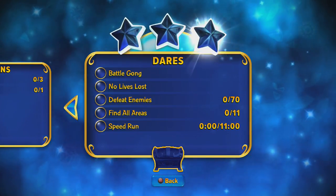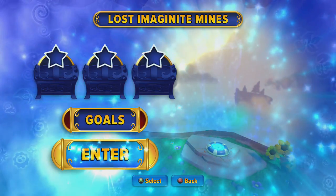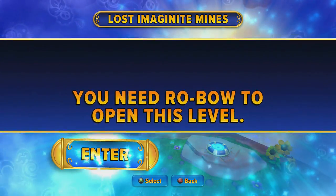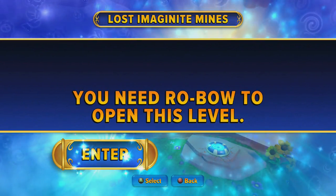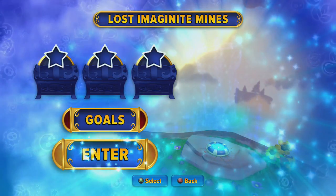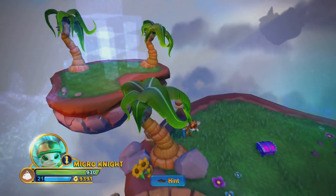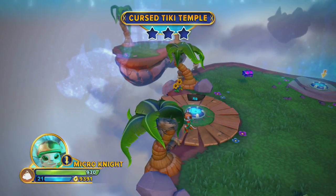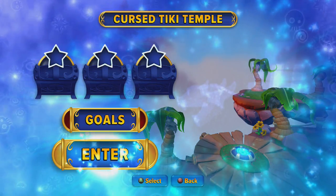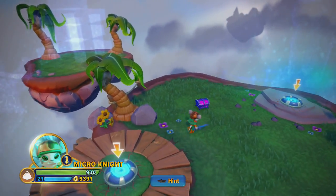Again battle gong, no lives lost, 70 enemies in this one, 11 areas to find, and the speed run is 11 minutes — so again a reasonable-sized level. I'm not sure when any of these are coming out; I've heard rumors of March and April. You need a Robo Sensei to unlock the Lost Imaginate Mines, and you need a Wild Storm Sensei to unlock the Cursed Tiki Temple.